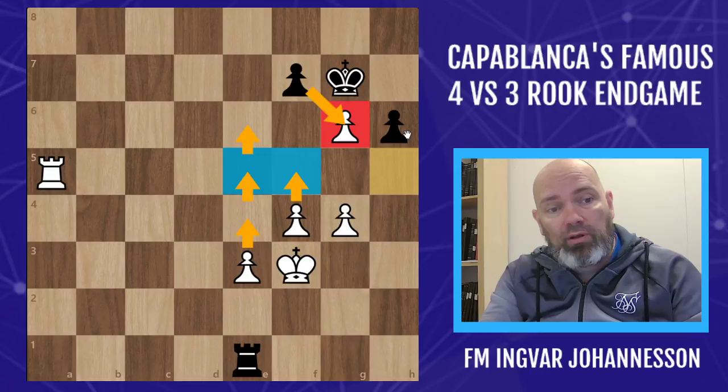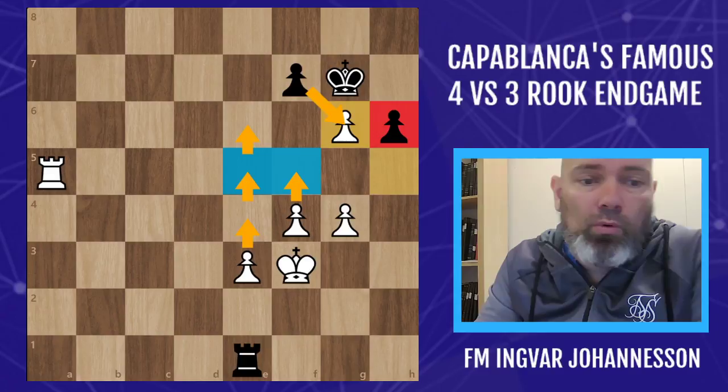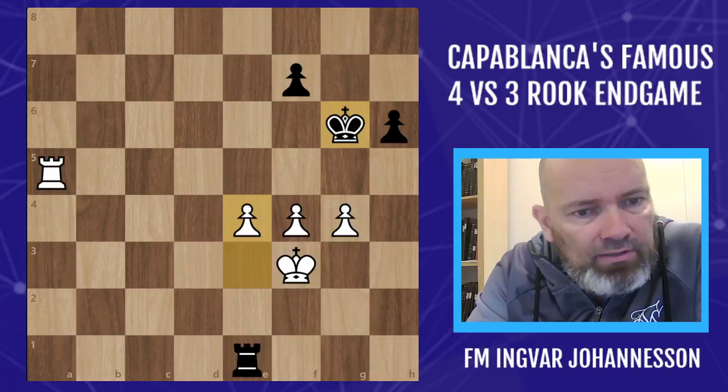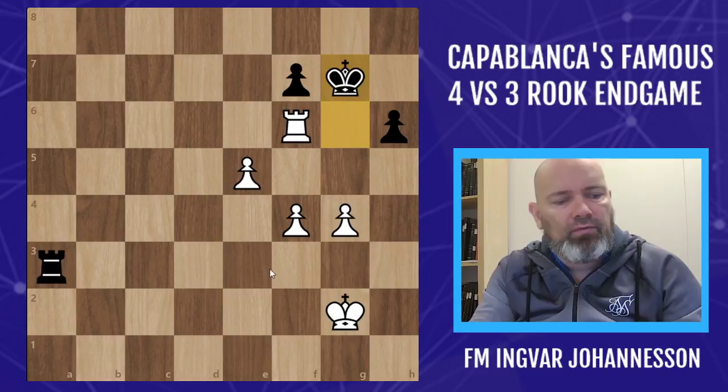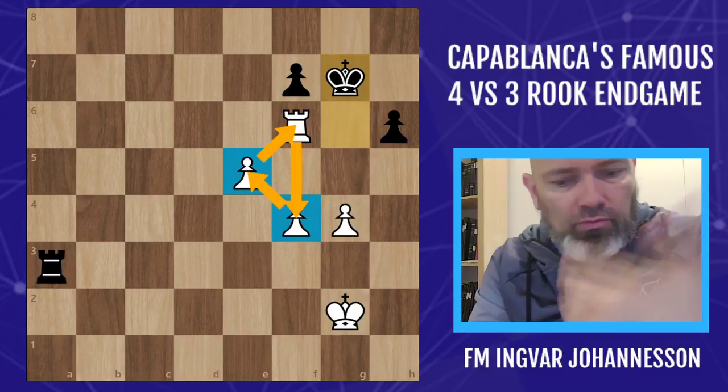If you take on g6 with the pawn, now we already have the passed pawn that we wanted. What's worse for black is that pushing f5 might give us two connected passed pawns against only one pawn on h5. Black doesn't want that, so he kind of has to take with the king. The pawns continue to advance with e4, some checks, and the rook comes over once again.